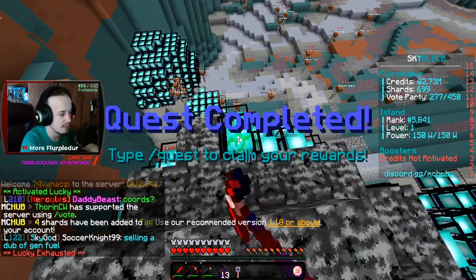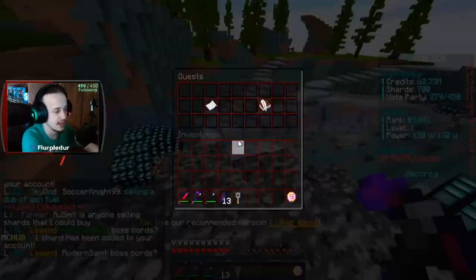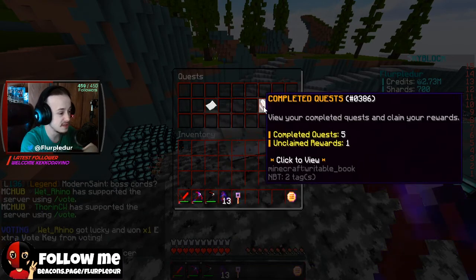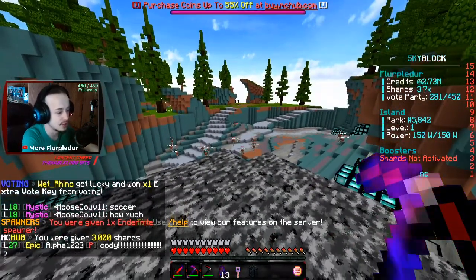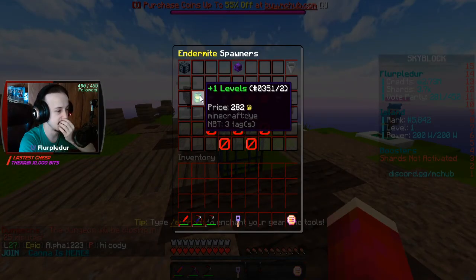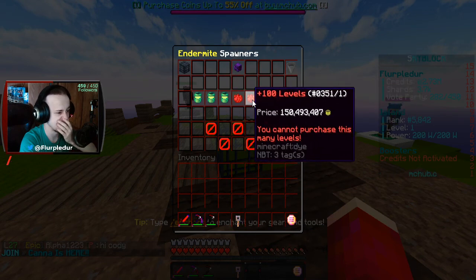Quest completed! Let me break one more. I couldn't break it with Lucky going — they did give me four shards, but I don't know if it's from that. Harvest 250 nether wart — that gives me an endermite spawner and 3,000 shards. I'm gonna go to my island real quick. Let me just place this here. So you place it down, it spawns an endermite, and you can upgrade its levels using the shards.